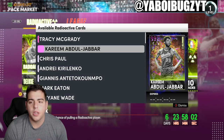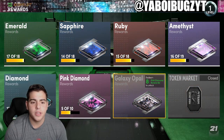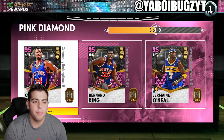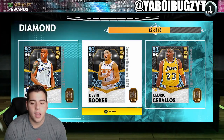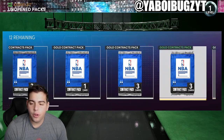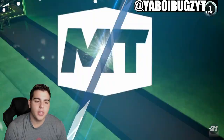We're gonna do this pack opening, let's get right into it. The token market is still closed, but we did get a new Opal — it is Bob Lanier, which is kind of blah. Our Pink Diamond is Charles Oakley — wow, this is sad. Diamonds are Karam Baller, Devon Booker Diamond. The free player is Jimmy Butler.